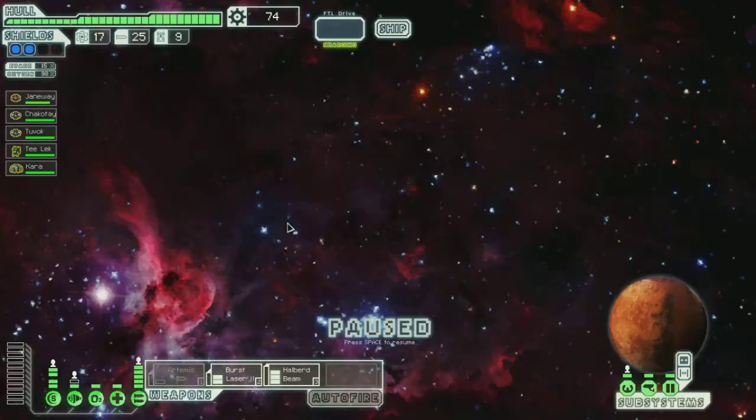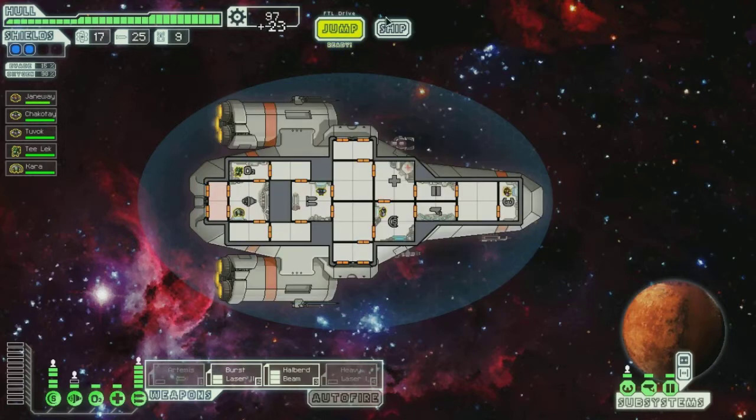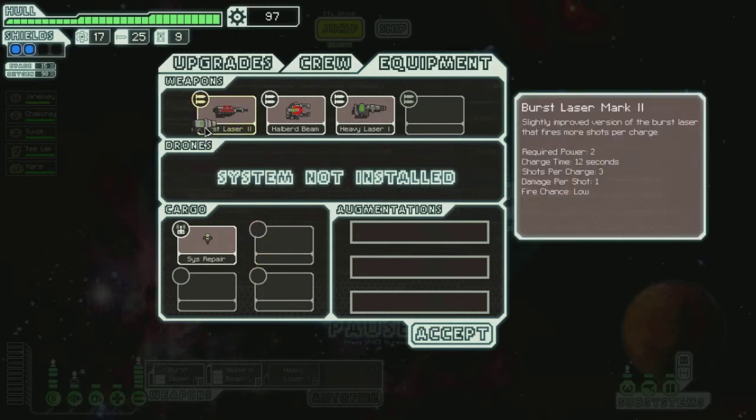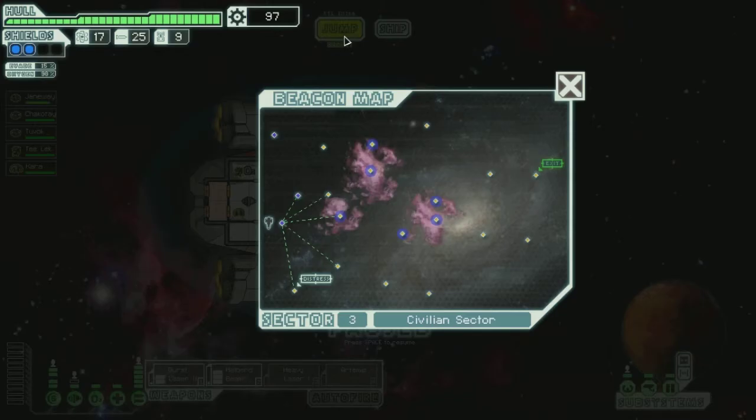Do you inform a nearby star system of your fight with the rebels? They offer your ship a weapon and wish you well. Let's see — equipment: heavy laser. Heavy lasers are pretty good. They're not ideal for a ship focused on weapons, so I've got to take that in mind, but they're decent. We'll go ahead and jump.